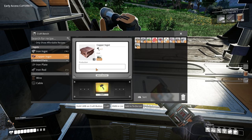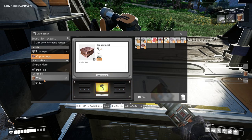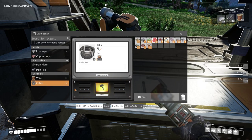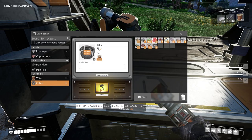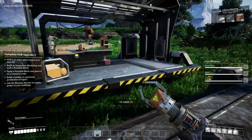Copper ingot will give us wire and cable, similar to the iron plate and iron rods sort of thing. Actually, wire will give us cable. How much cable we need? Four. Alright, there we go, that's enough. So that's for the portable miner.